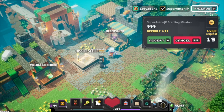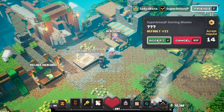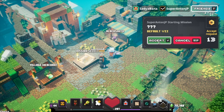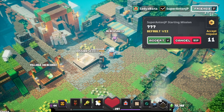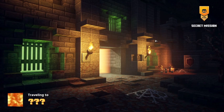Hello everyone, welcome back to Sajibana Games. Today we're going to play some multiplayer with Super Anton, my son here. He wants to play the secret cow level with the red mushroom cow. So we're going to play this multiplayer, and we'll show you guys what this level looks like.